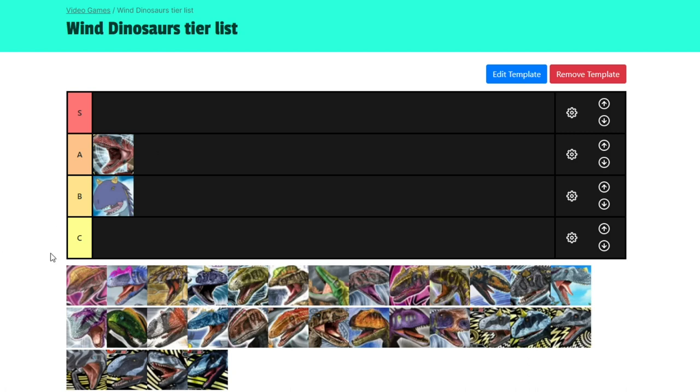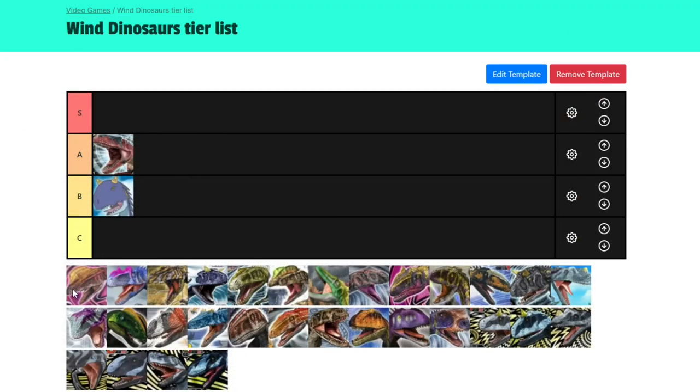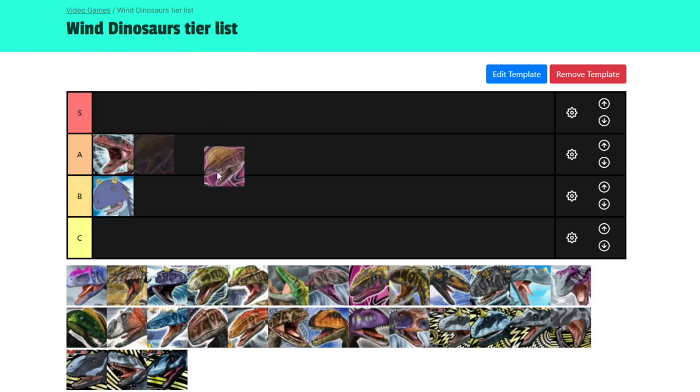Now for the Alpha Dilophosaurus. Alpha Dilophosaurus has a defence type, poison type, and a crit of scissors. It's actually one of the more balanced Wind Dinosaurs — decent technique, in fact really good technique at a thousand. A solid thousand-strength dino; it's not amazing by any stretch of the imagination, and it's not on par with Ace. But it's B tier — it's not garbage, it's definitely a good dino.